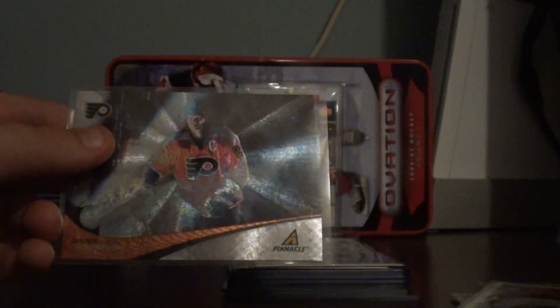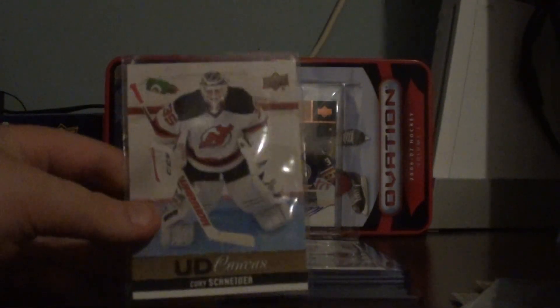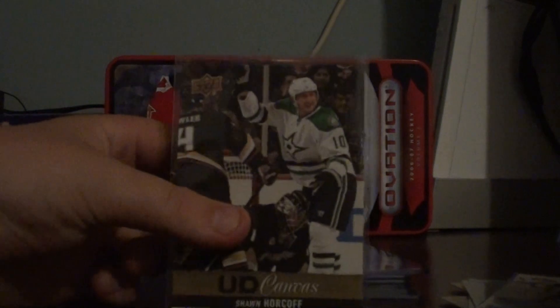I got a Pinnacle Ring Collection of Chris Pronger. Corey Schneider UD Canvas and Sean Horkoff UD Canvas. The reason I said Corey Perry — I was thinking of my patch card.